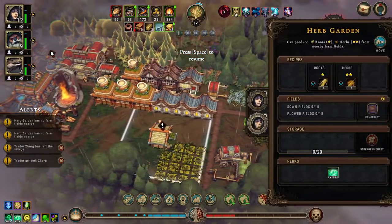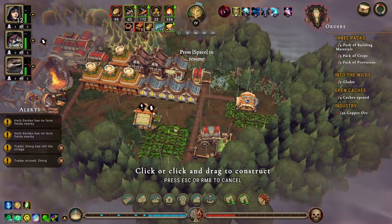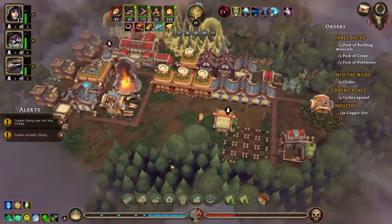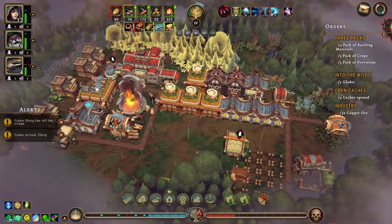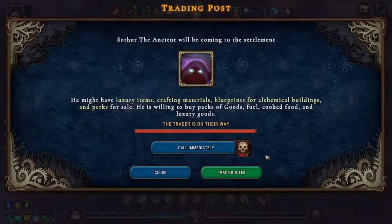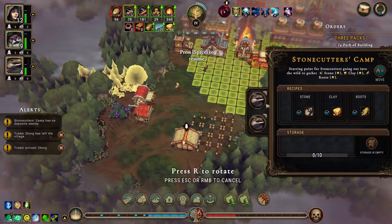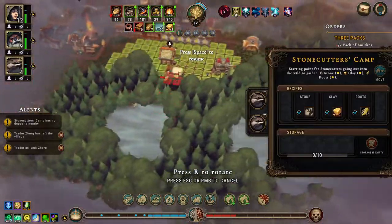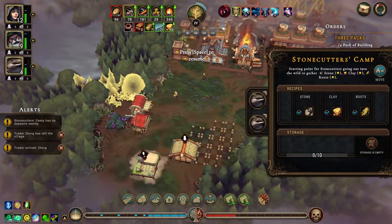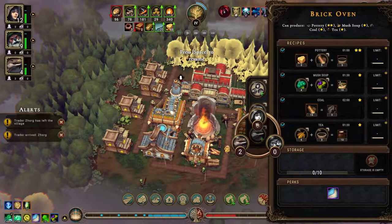Let's get a couple of humans in here. We'll take one of you out. Actually, let's not put you in there yet, because I forgot to put the farm fields in. He is almost there. Now you are out of stuff to do — is there anything you can do anywhere? I don't think there is, so you two can come out and go in here.